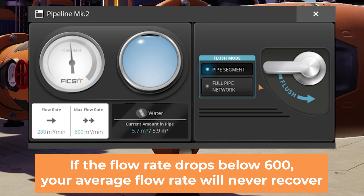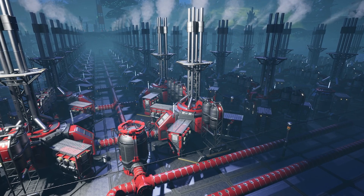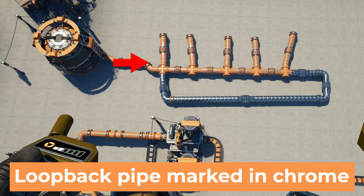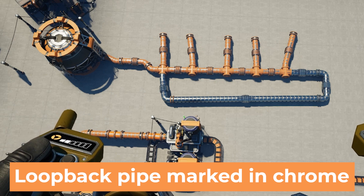So do yourself a favor and create some extra capacity for your pipes to essentially overflow into. One method is to add a fluid buffer just before a pipe manifold, but the agreed upon best solution is what is essentially a loopback pipe. This pipe connects to the end of a pipe manifold and loops back around to the beginning, connecting with the first pipe junction. This allows the fluid to split at the beginning and help fill the final machines in the manifold. It's also important to keep this side pipe at the same height as the main pipe, because you don't want your fluids to specifically prioritize it. This will help smooth out the sloshing enough to eliminate it as a problem.